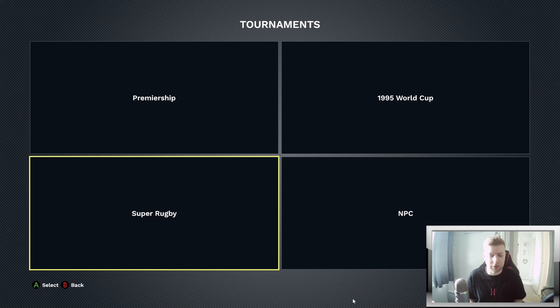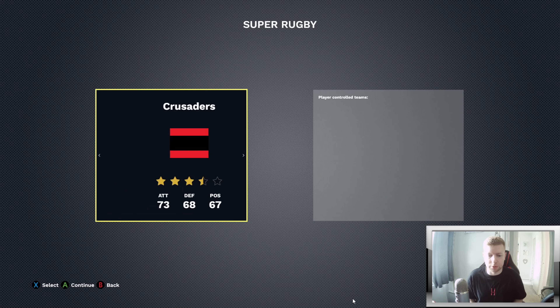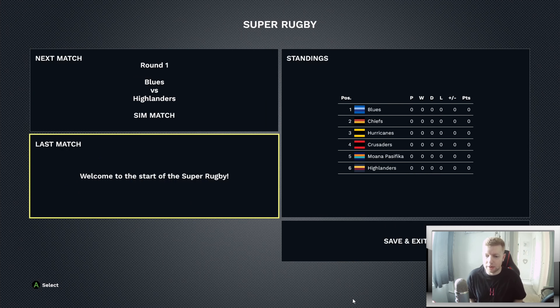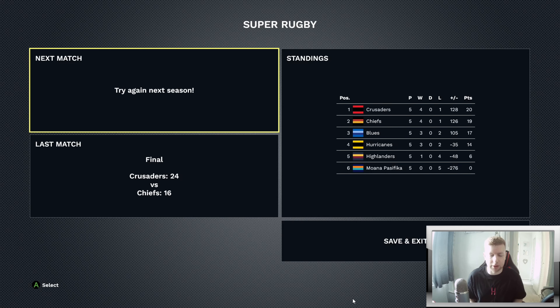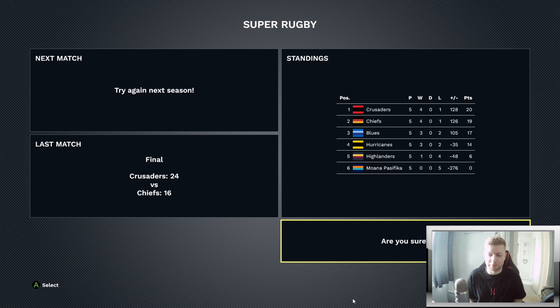For example, clicking on Super Rugby and starting a new tournament, you can choose any of the Super Rugby teams. Let's go with the Crusaders. You've got standings, a welcome screen to the start of Super Rugby, and you can play these games or simulate them if you're not choosing a team to play as. As you can see, the table and rankings are updating as we go through the games — the Crusaders did win the final 24-16 against the Chiefs.